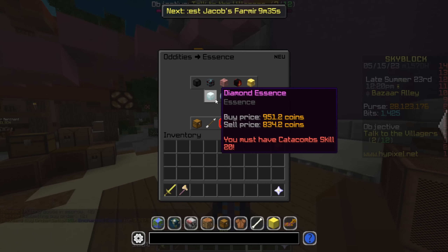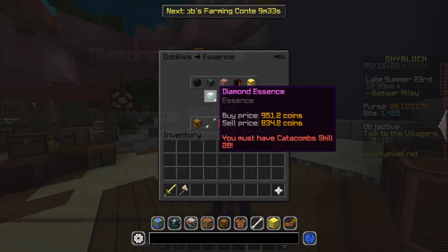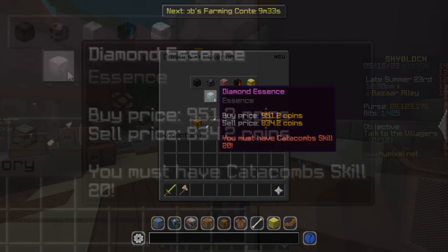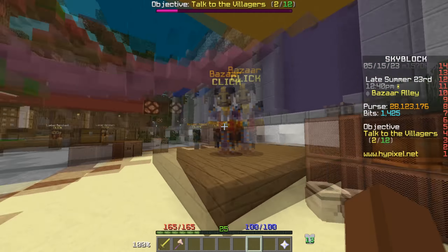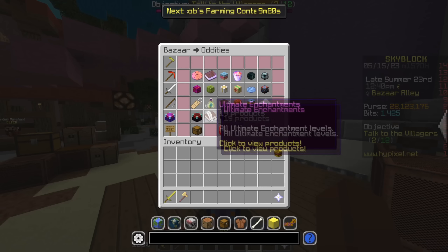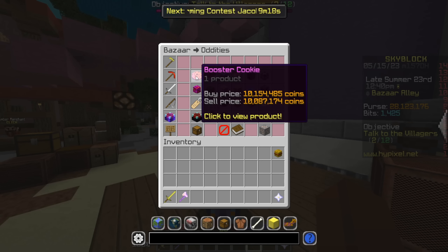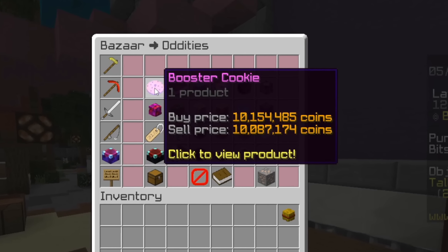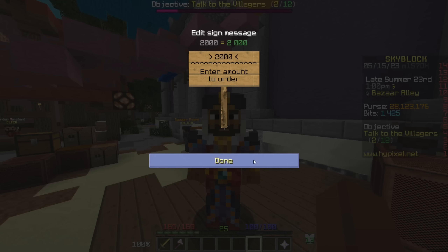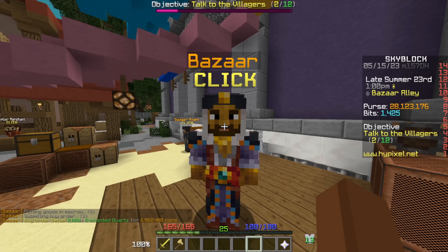The next item we're also gonna try is diamond essence — wait, we can't do essence; I mixed it up with my main profile. Actually, later in the video I'll show flips done with 1 billion coins, which is gonna be pretty interesting. Booster cookie prices are crazy now — 10 million! Next, we're going for enchanted quartz and making an order of about 2,000 — can I afford that? Yep, 7 million there.